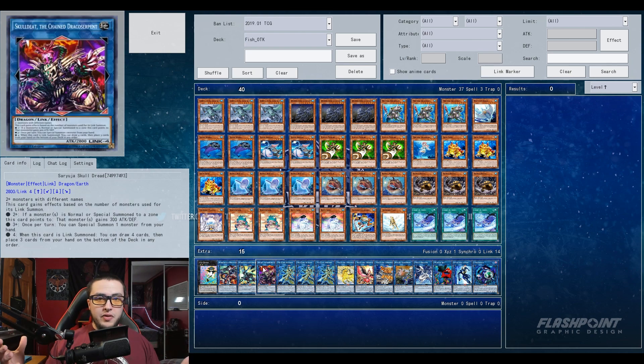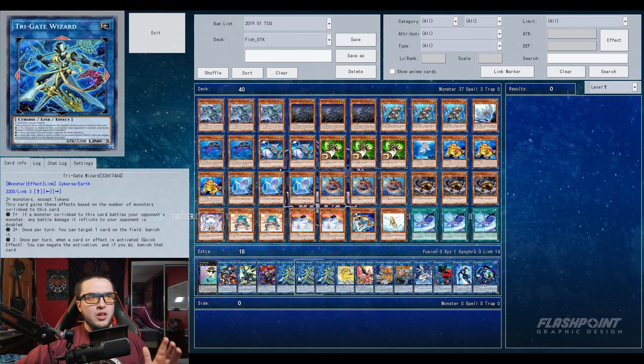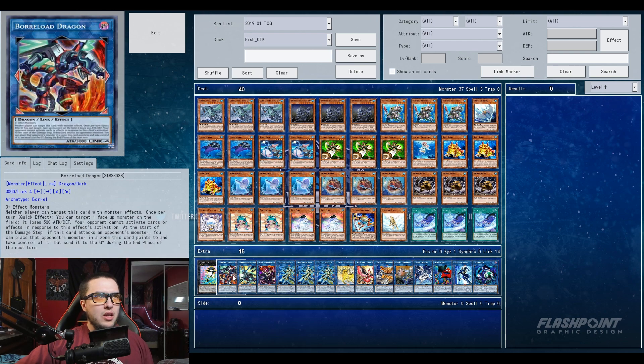That second effect is nice if they try to Widow Anchor or Impermanence it, but you're really going for that first effect — discard a card, special summon as many level four or lower fish monsters from your deck. It's a level seven, so you're probably wondering how you get this on the field. Basically through Saryuja — you spam the field with all these fish monsters, maybe using the Nimble and Swap engines, go into Saryuja to get Coelacanth out, then go from there with your extra link.